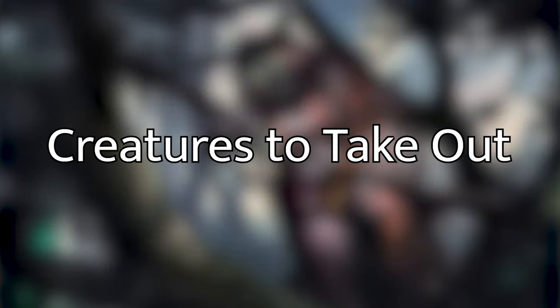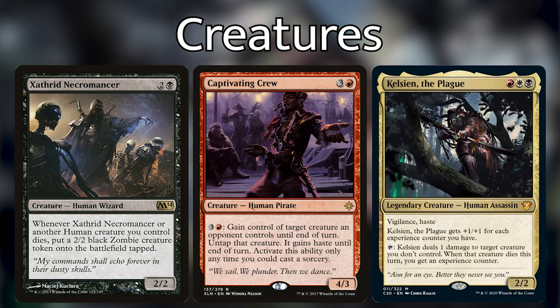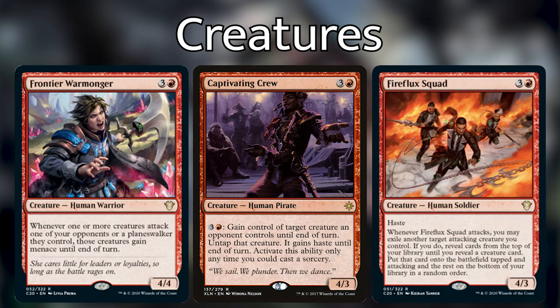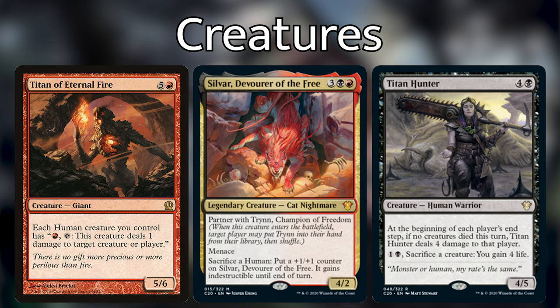First, I'm going to go over the creatures I took out and the creatures I put in. With most upgrade deck techs I don't take out as many cards, but Jirina had a lot of cards that were suboptimal and not human. We want to make sure we have as many humans in the creature slot as possible. Cards I took out include: Cavalry Pegasus, Humble Defector, Keleth, Plaguecrafter, Necromancer, Captivating Crew, Fire Flux Squad, Frontier Warmonger, Magus of the Disc, Riders of Gavony, Tymna, Syr Alin, Titan Hunter, and Titan of Eternal Fire.